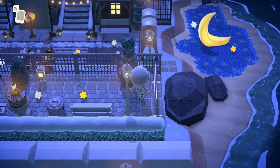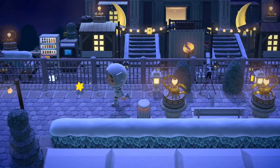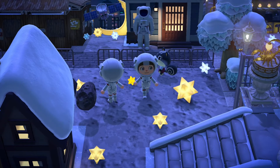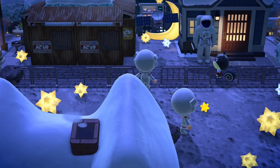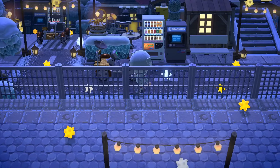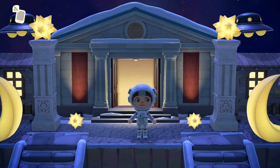We've got almost like a starry night vibe in that custom design. A little moon lake. Leilani says nice to meet you — how cute. Then we've got Blair over here walking around. I want to go over to the museum to really appreciate what we've got going on over here. And look at the little UFOs — are you kidding?